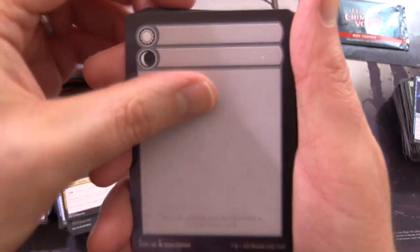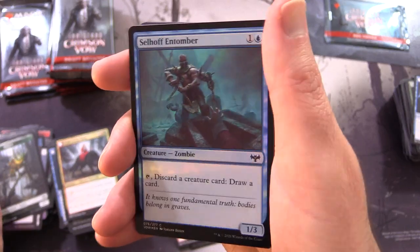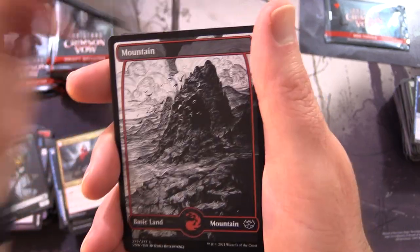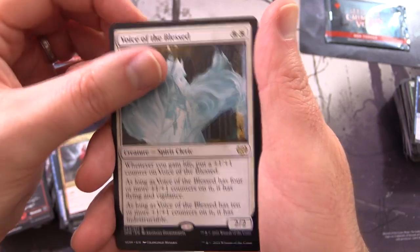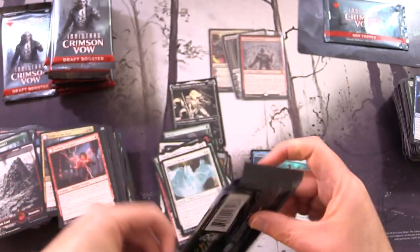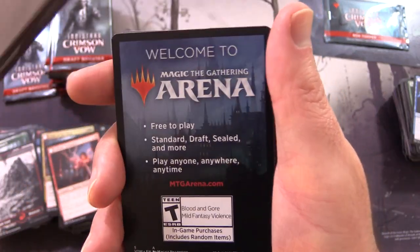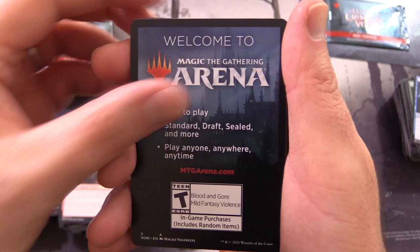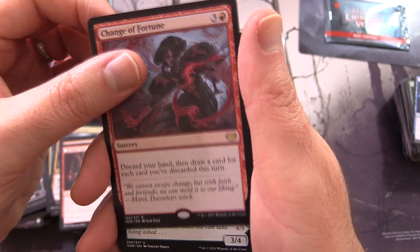What do we have here? An Insect, Selhoff in Tumor, foil Zombie, and a Mountain. Voice of the Blessed is the rare. So we are about two thirds through - three Mythics pulled. Usually you would get about five Mythics in a booster box. And Change of Fortune is the next rare.